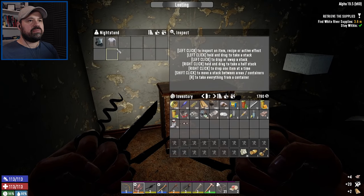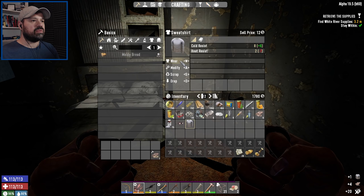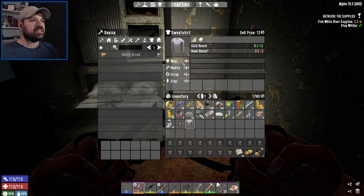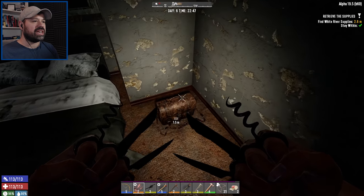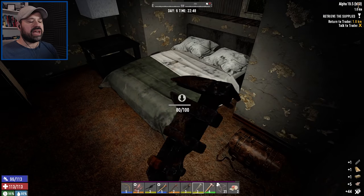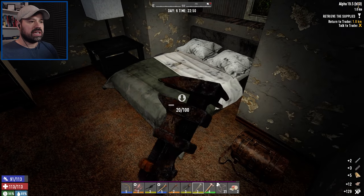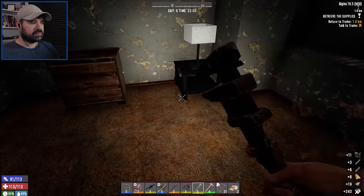Anything behind here? No. We have some lock picks as well. Oh actually, is that something we can wear? Cold resistance, heat resistance - I think heat resistance is more important. We don't really get cold here but we usually have some problems with heat. We probably want to take the bed apart because we want to get the feathers or the springs.